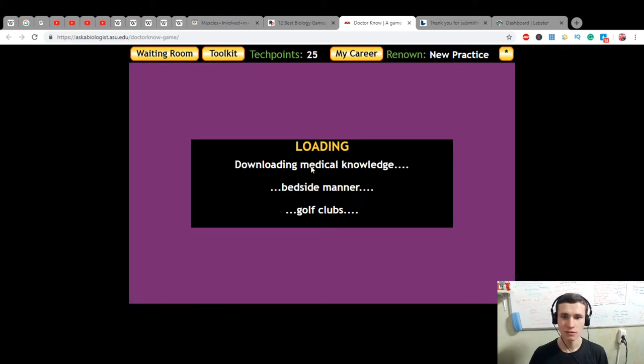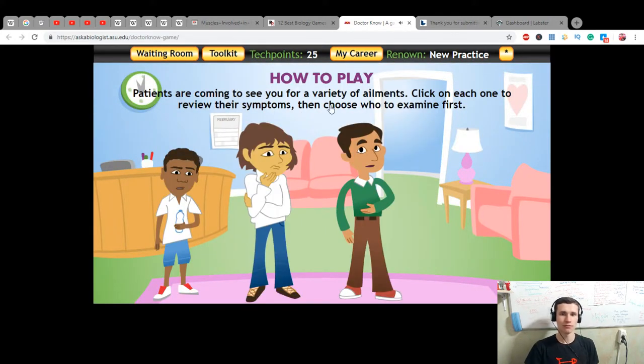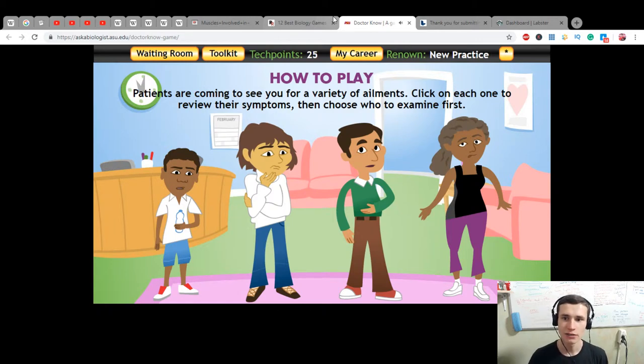Begin. Loading. Downloading medical knowledge beside manure, golf clubs, waiting room, toolkit. How to play: patients are coming to see you with a variety of ailments. Click on each of them, review their symptoms, then choose who to examine first.